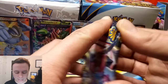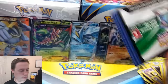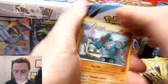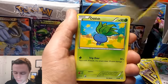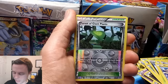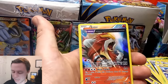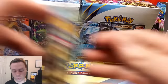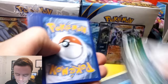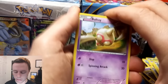So we're down to our final three packs. Golurk, Porygon, Malamar, Oddish, Meowth, Dangerous Energy, Rotom, Faded Town, Forest of Giant Plants Reverse Holo, and an Entei Holo Rare. This is why I choose the right side of the box — it's usually loaded.